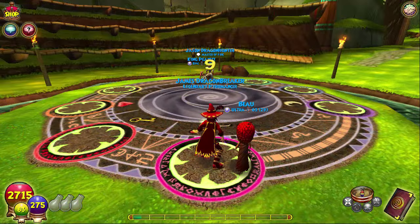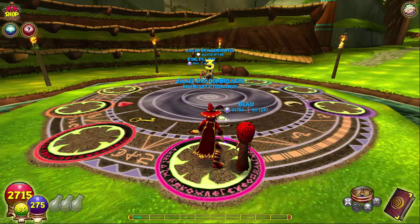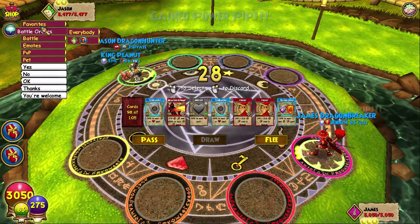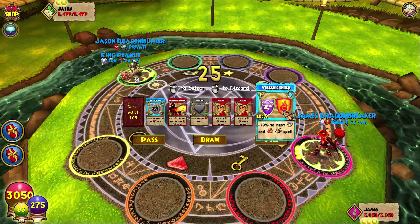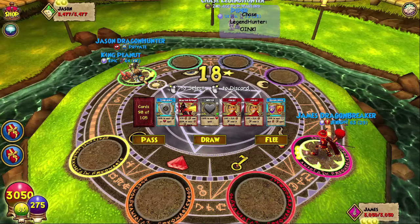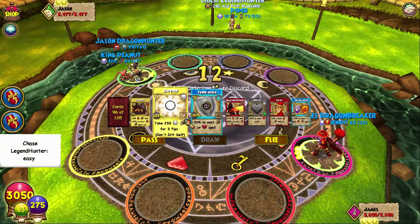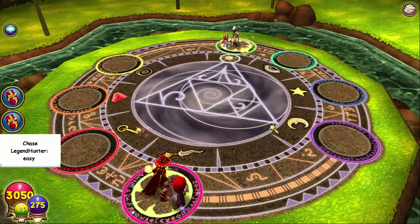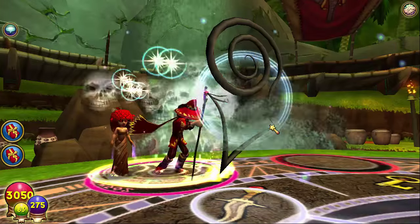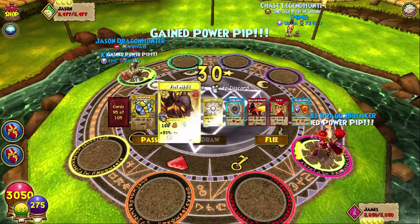Alright guys, first match — we have Jason Dragon Hunter. These matches might get a little hectic but I'm going to use strategy as efficiently as I can. He goes first. Wow, that health. Okay, he's a fire. There's operation pig in the background — he knows I'm PvPing right now. He does not have a life mastery so I think it's going to be a pretty easy battle. I'm going to go ahead and infect him though — he could have sets, he could have fire dispels, you don't really know.